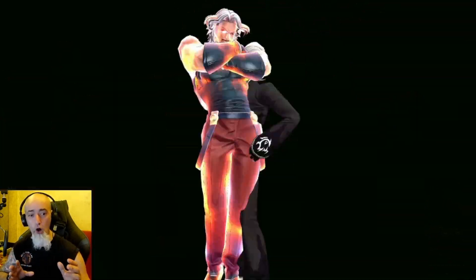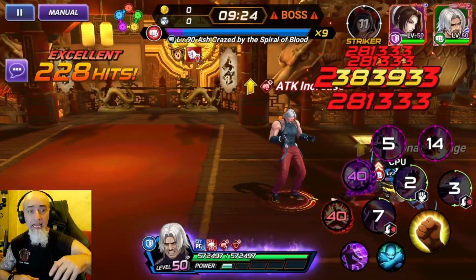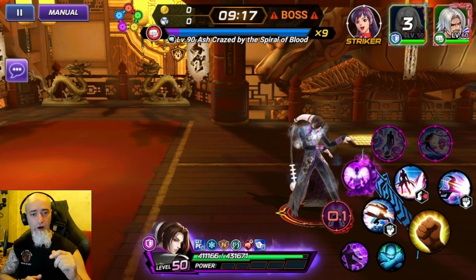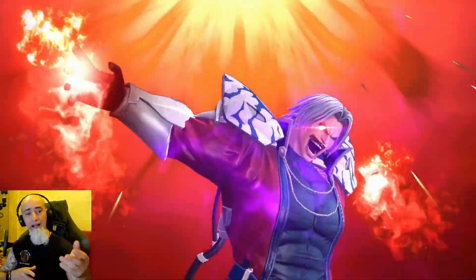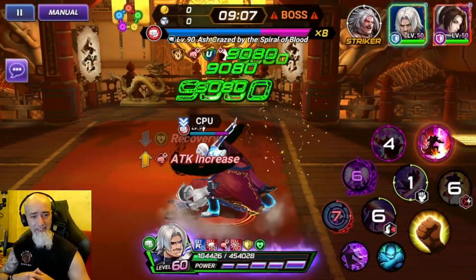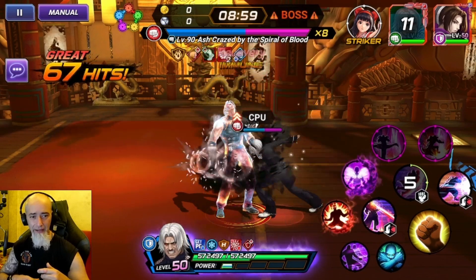You definitely want to be using your 3PG as much as possible. Notice Ash was actually gaining super armor and slowly getting up. One thing about Rugal's skills is it slows down animations, so you can actually see him getting up. Once he stands up, go straight into your default to break him out of that super armor, then go into your skills again. Having healing strikers is very good. You see Ash just laying on the ground — I didn't hit my default fast enough and we took damage, but our healing core took effect and we healed up completely.